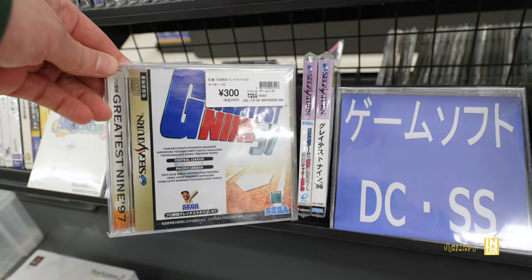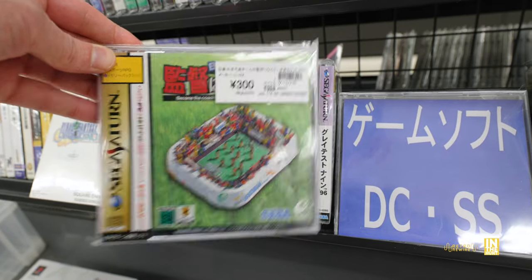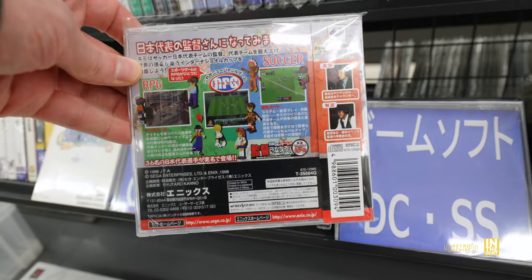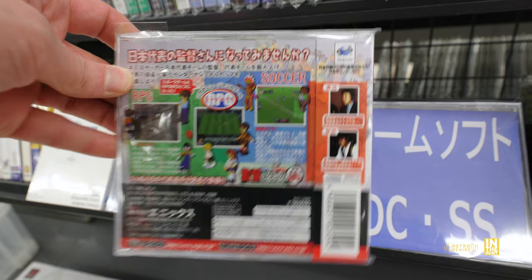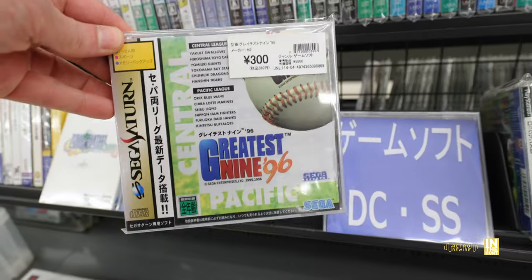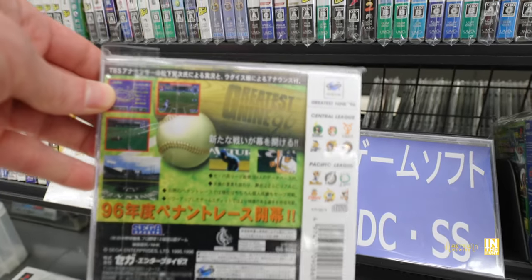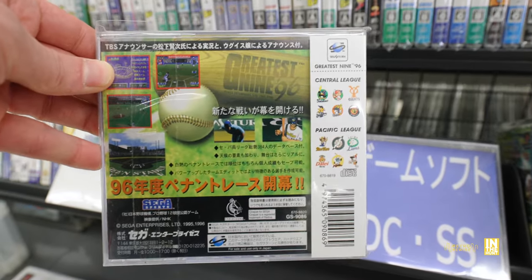Then we have a baseball game from 1997, and this looks like a football manager type game - a collaboration between Sega and Enix, so who knows, it could be the start of something great. Then a 1996 title for 300 yen. I can't believe there were only three Sega Saturn titles - a little bit of a bummer, but that's just the way things go nowadays.